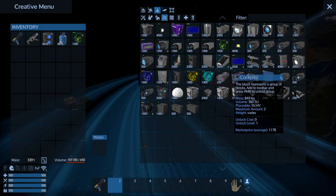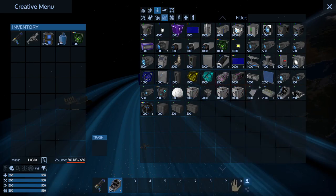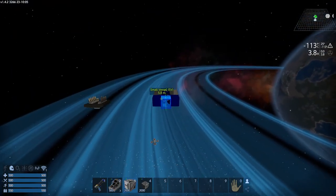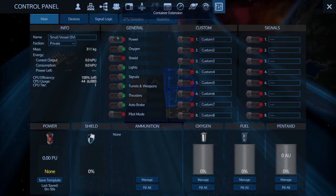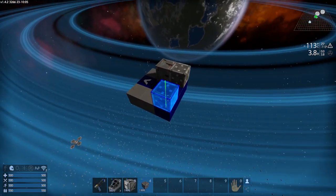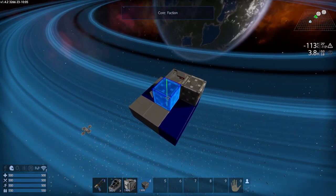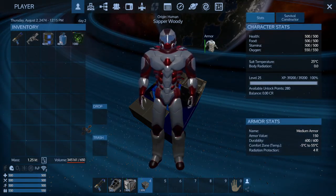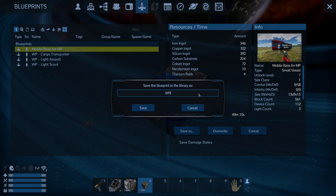We're obviously not going to need a passenger seat — this is for single player only. We're going to go with the cockpit. We're not going to use a shield. I do want a container controller and a container extension — I'm going to put those on immediately just to check something. I guess I need to save it real quick. Hitting Alt+O is how you save it. We're going to save this as the WP Early Cargo.